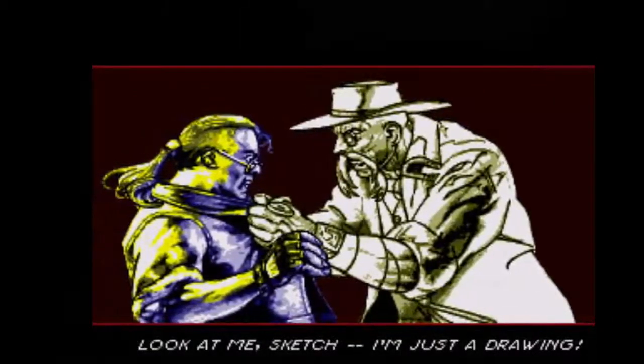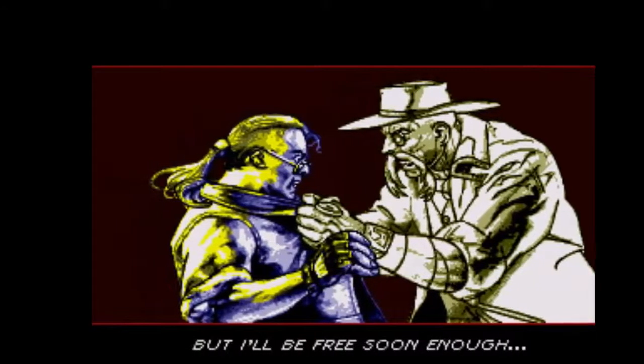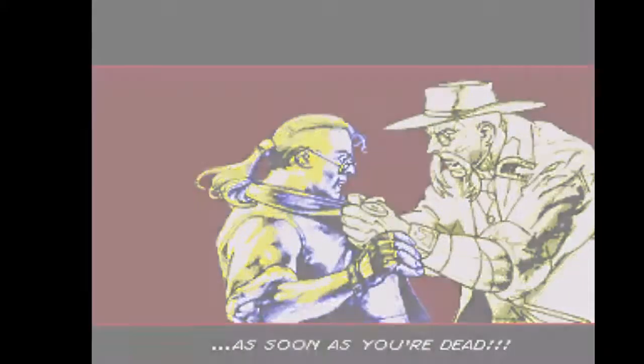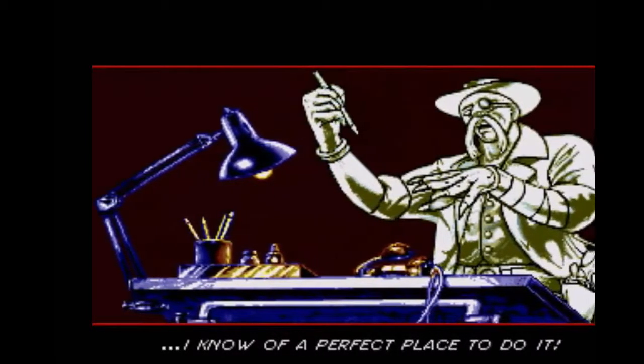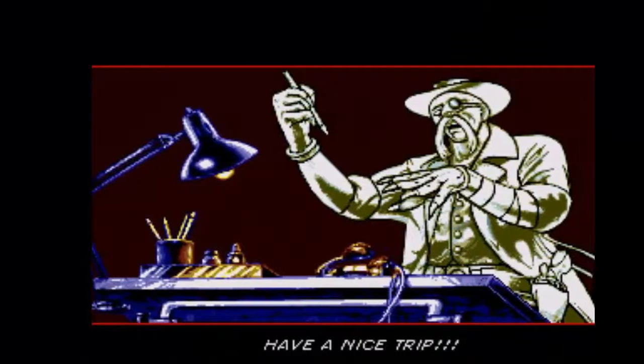Suddenly, he's working one night when lightning strikes his comic book and the villain in the comic book manages to come alive, jump out of the comic book and send Sketch into his own comics. The villain then free draws enemies attempting to kill Sketch.